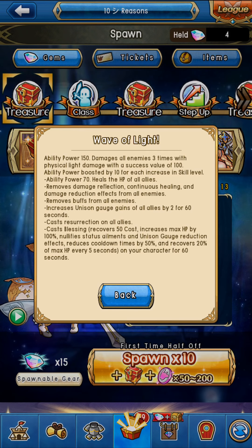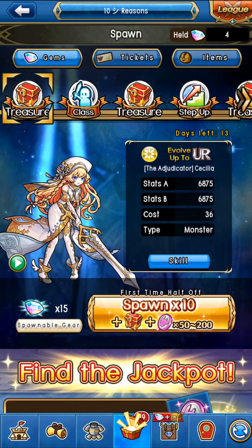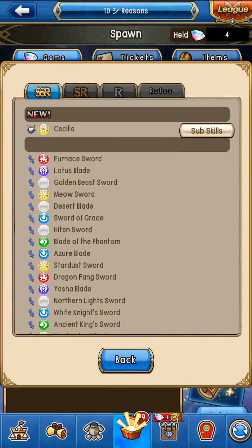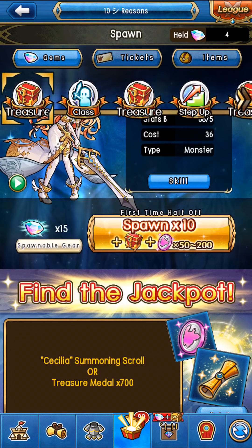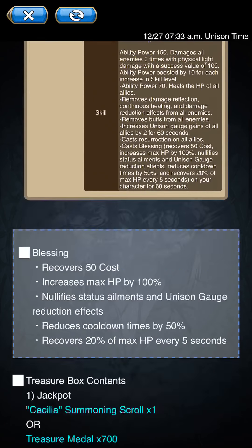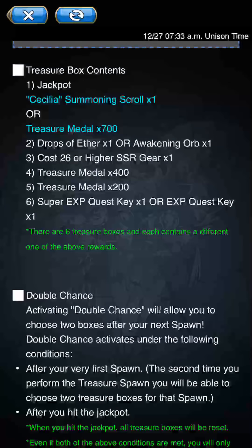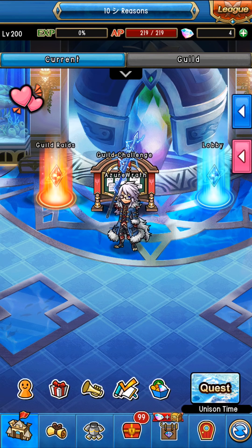Moving on from there, we have the treasure spawn. The treasure spawn offers no rate boosts whatsoever when it comes to actually obtaining the monster or getting SSRs in general. Treasure medals are only going to be the regular amount — no significant increase or decrease — so they're at their stable amount, which is not a lot to be honest.